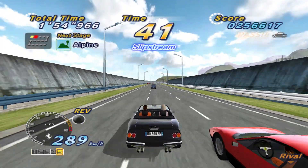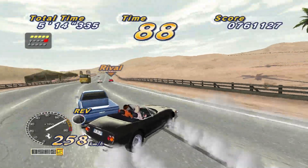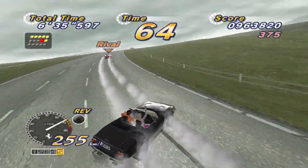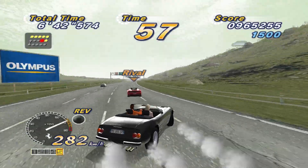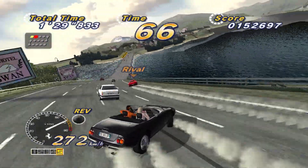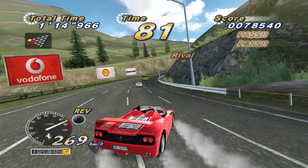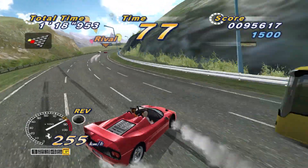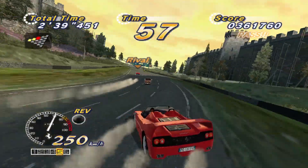An obvious feature which betrays any guise of realism is the drifting animation. Anyone with a slither of knowledge of cars would know that they can't move sideways, but this helps give the game a distinct look. Crab-walking cars kicking up plumes of smoke are instantly recognisable. These exaggerated animations and effects also make drifting much more satisfying due to their high visual feedback. It's not just the cars that make the drifting look stylish — the road itself also plays a part. Curves in the road are often banked inwards, which creates the illusion of centrifugal force, as if the track is somehow trying to throw you outwards.